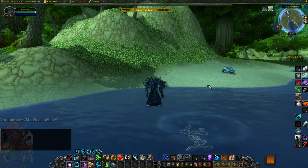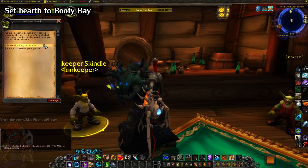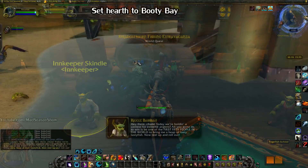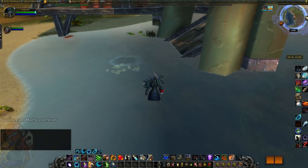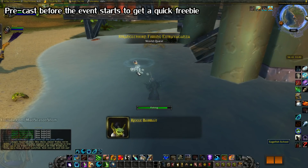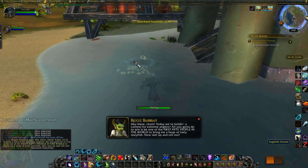You'll want to get in position before the event starts, and make sure you have your hearth set to the Booty Bay inn so when you do get 40, you can hearth and turn it in right away. The event starts at 2 PST — it's not exact though; for me it was about 30 seconds after. When it hits 2, start pre-casting in a pool, and if you're lucky the quest will pop and you'll get a quick bite to snag one right away. Remember, you're going against thousands of people, so every second counts.